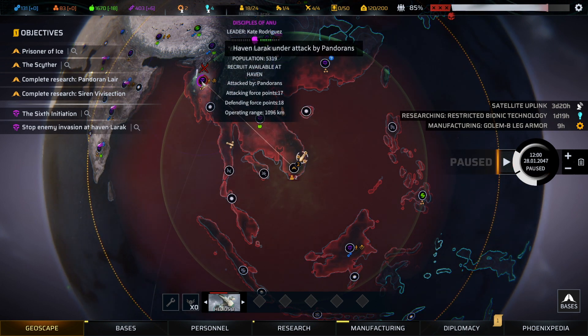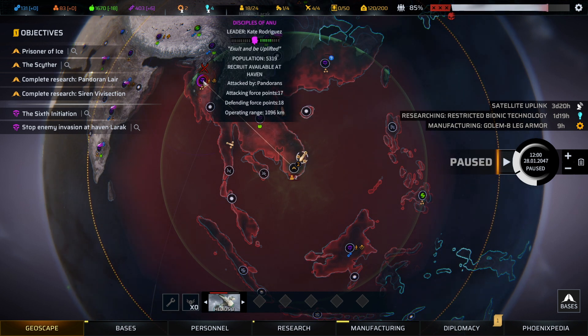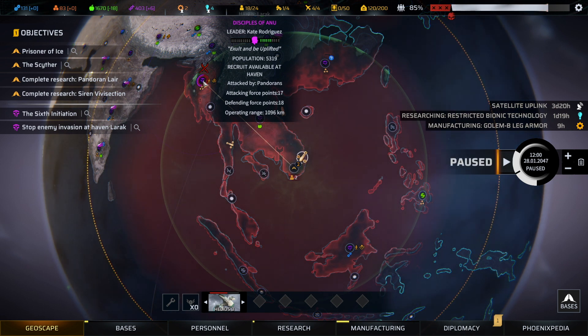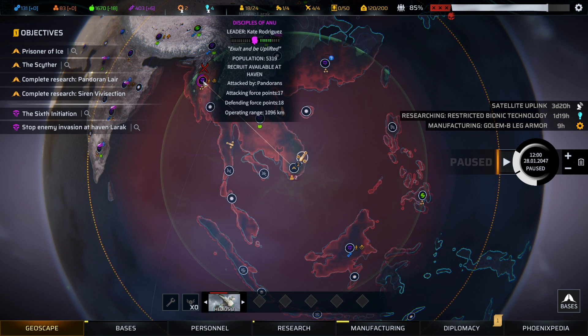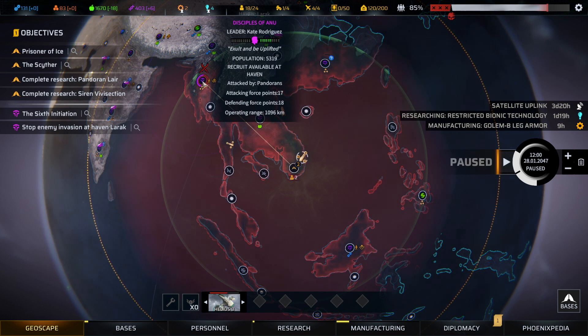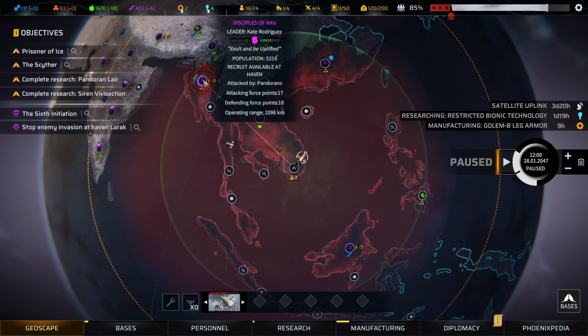We have an attack: 17 attacking, 18 defending. I'm going to leave the Disciples of Anu to handle it themselves because the defending forces barely outnumber the attackers. I think I need the scavenging mission more than I need to deal with this, because doing this haven defense with Anu gives me a slight hit against Synedrion and New Jericho, which I don't need right now. So we'll let them fend for themselves since they have the capacity to survive this one.